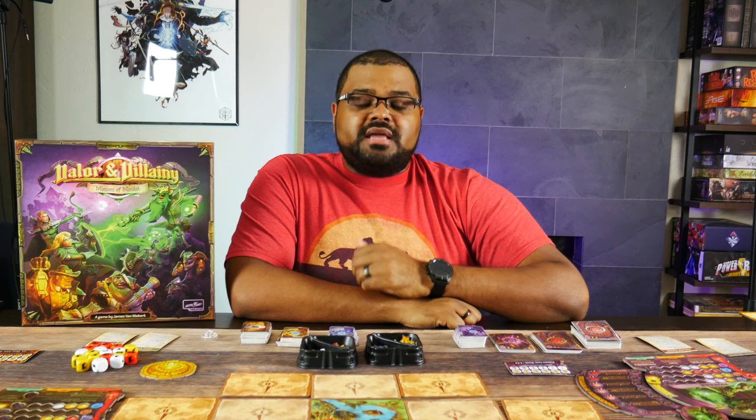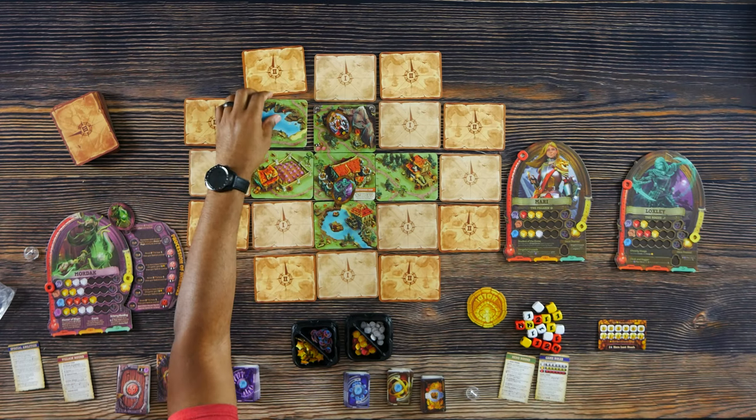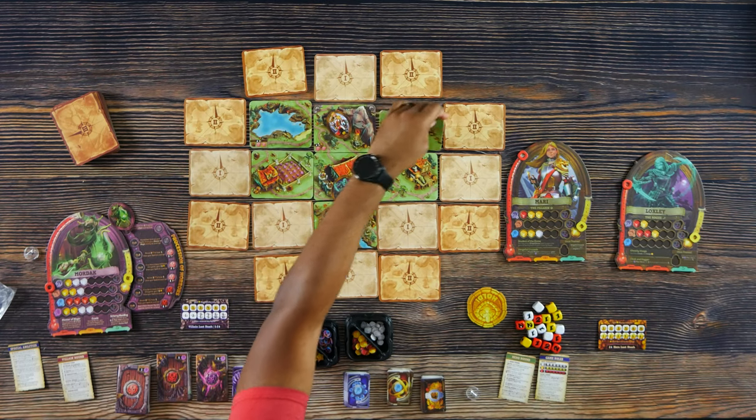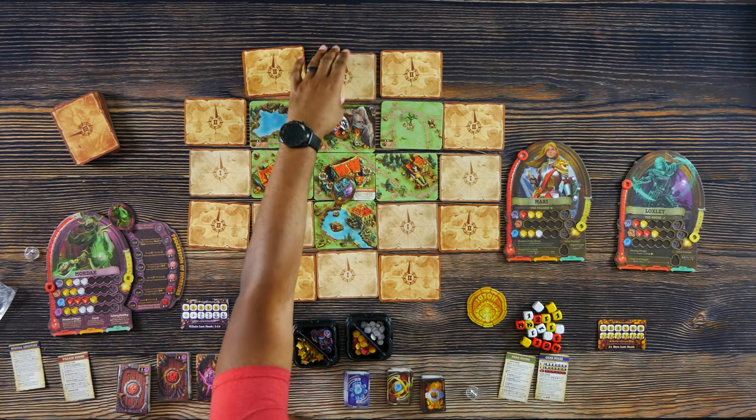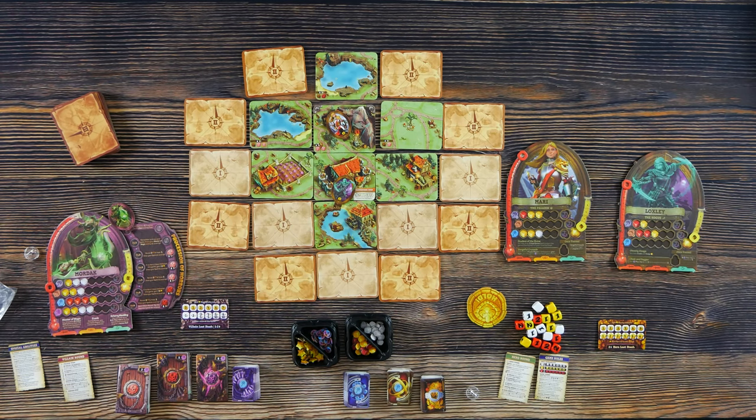One of the free actions you can do is scout. When a hero scouts, they flip over all adjacent tiles to their current tile. When you scout, anything on the tile triggers automatically at that moment. Some tiles will tell you to only do things if there's a certain player count — they'll be within a box so you can tell it only happens during that player count. In this instance, Mari scouted and because there are two or more heroes, we're going to spawn two level one monsters as well as one treasure.